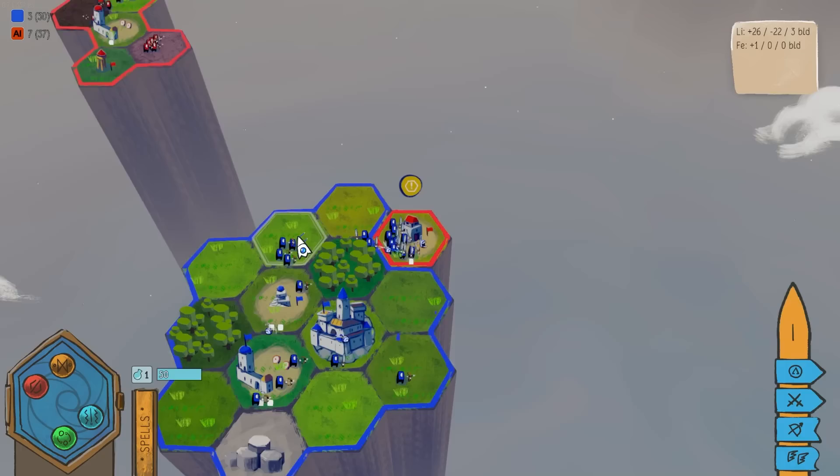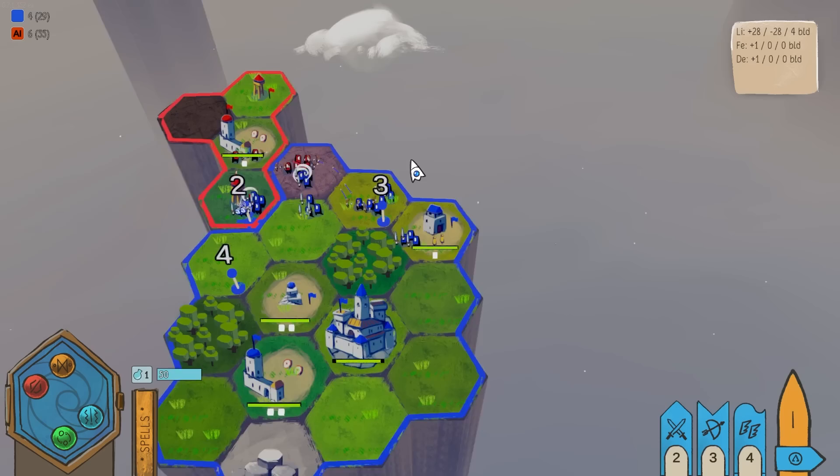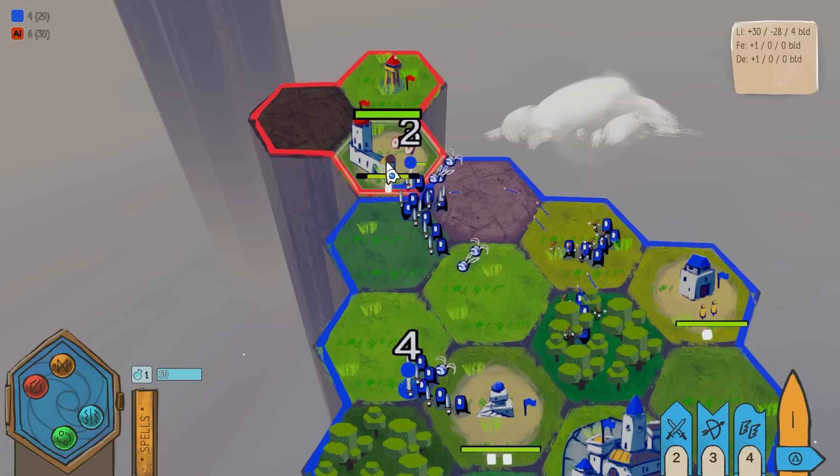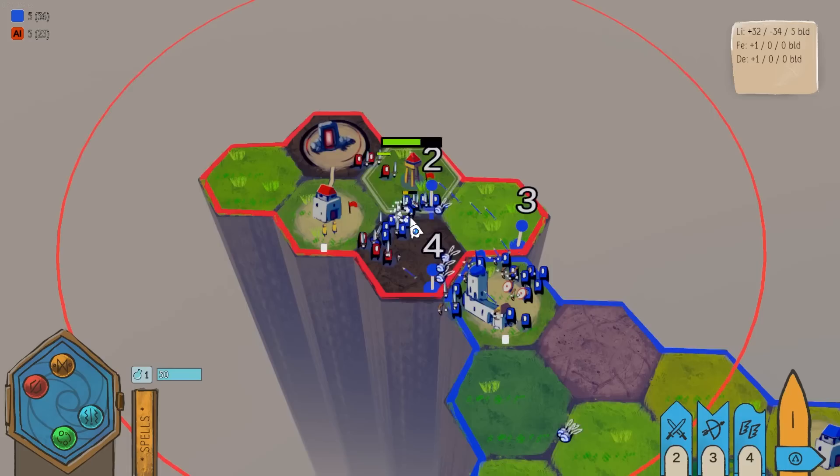We'll just grab this quick because that was a super easy victory. We want to take over this thing, and I'm hoping we can take this tower without having to destroy that — because if we can do that, then that's ours. It's not ours. Oh, there's another group. Whatever, it's broken.